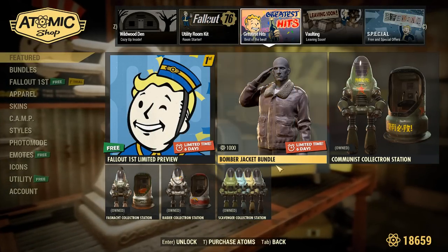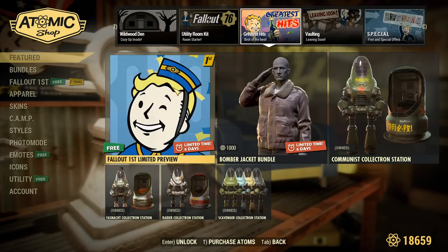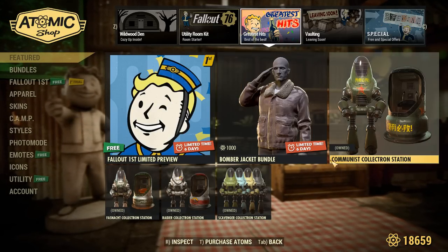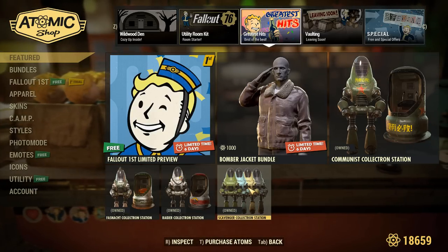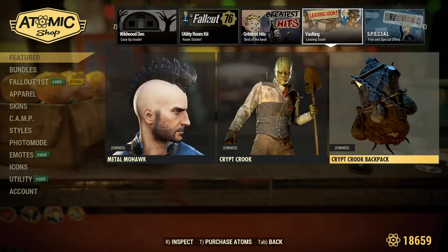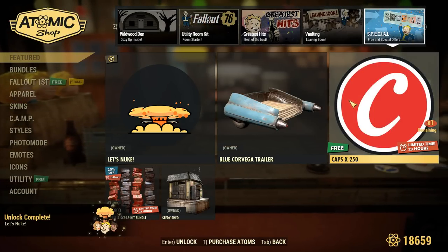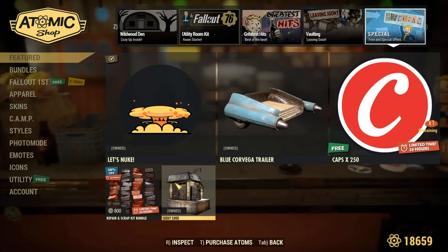Even after this limited preview runs out, you can still get the scrap out of the scrap box, which is super cool — so maybe this week just go out and grind a ton of scrap and try to fill that thing up. Going on, we have the bomber jacket bundle, the communist collectron station, the Fajnak collectron station, the raider collectron station, and the normal scavenger collectron station. Over in vaulting, we have some of the Halloween stuff heading out. And in specials, we have the Let's Nuke emote for free, the Bluecore Vega trailer, 250 caps, a scrap kit and repair kit bundle, and the CD shed is still here.